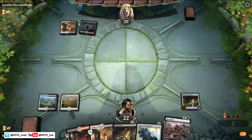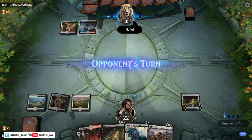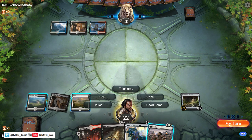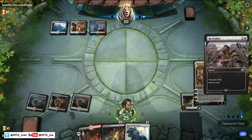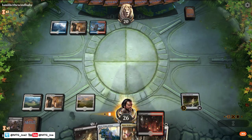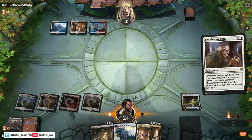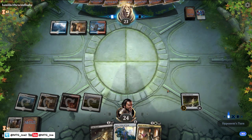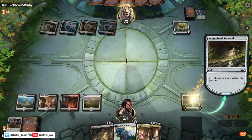Interesting draw — Revitalize is a nice card there. The opponent might be on four-color control: Esper splashing Nicol Bolas. Here I want to bait out a counter. They absorb — I want to stick one of these Planeswalkers. This might be Lich's Mastery.